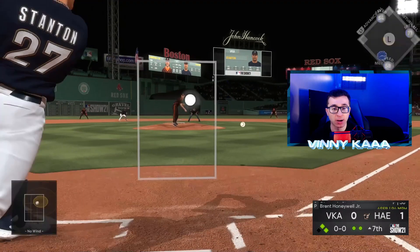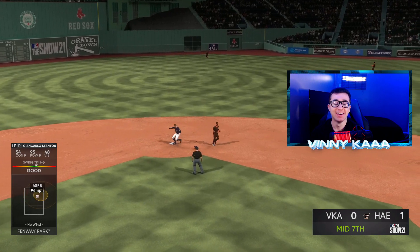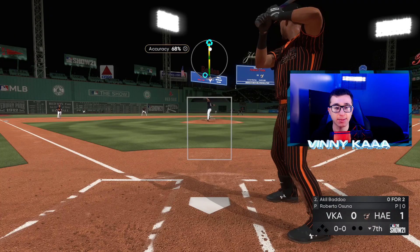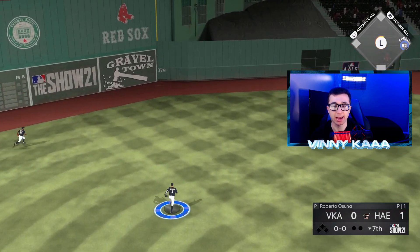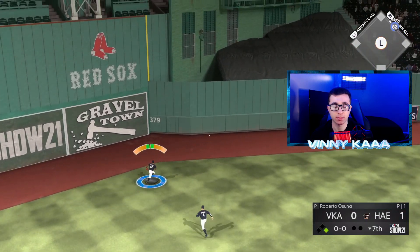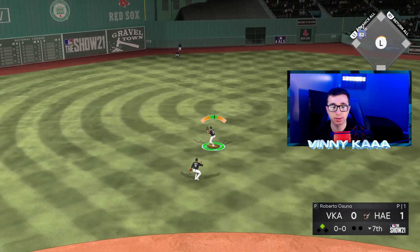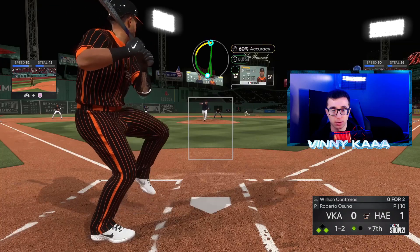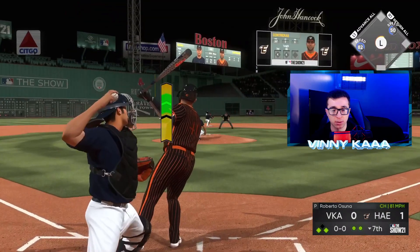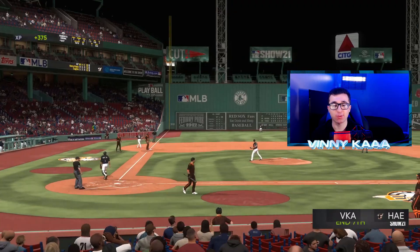We need to get Giancarlo Stanton. This game's got to give me something, man. And it gets past Springer. Oh boy, unbelievable what's happening. Did we get him? Strike him out, throw him out — Pudge Rodriguez. Somehow we got that — that's got to be momentum.